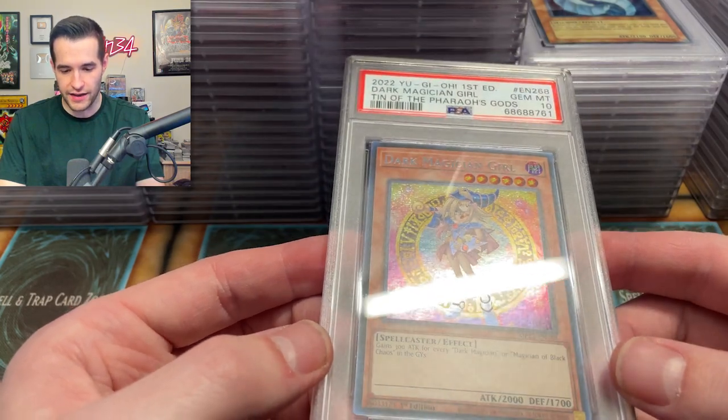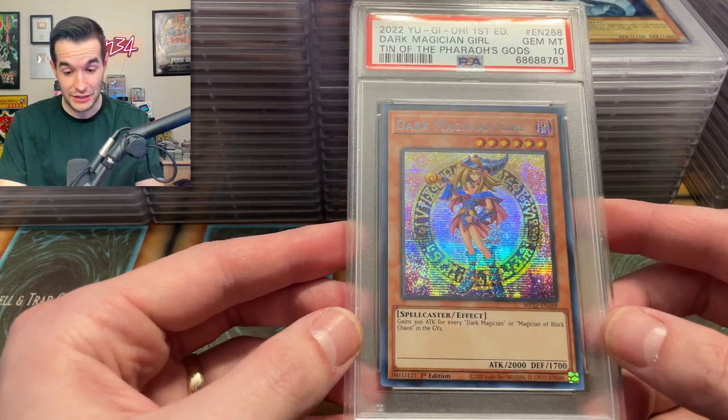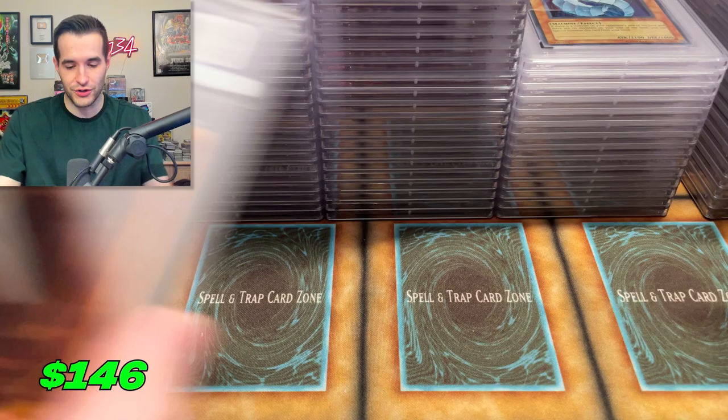Thank goodness — 10 out of Pharaoh's Gods. That was close — I was getting a little nervous there. We're going to get a bunch of sevens and eights but that's a 10, we'll take that. Come on, give us more! Another one — PSA 10 Dark Magician Girl! Let's go! The Blue Eyes are rigged — just like Ghosts from the Past 2 where they had those dots, you can't get a 10. A nine on the Dark Magician Girl.